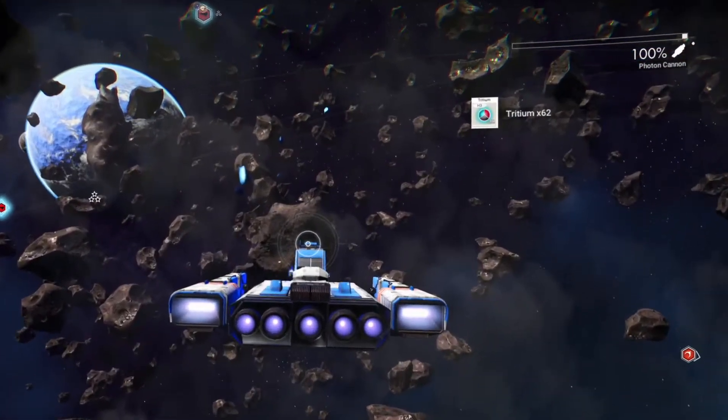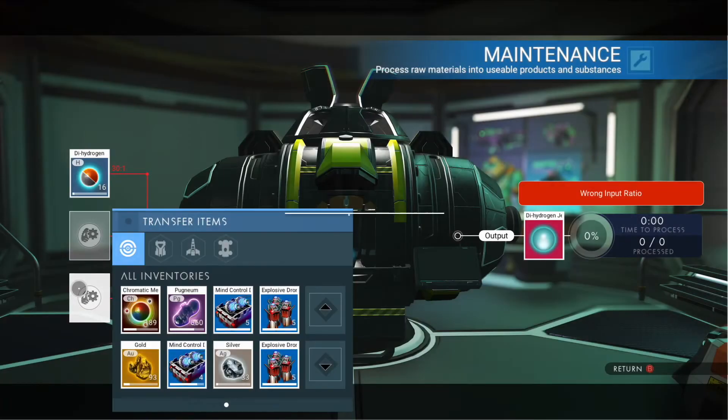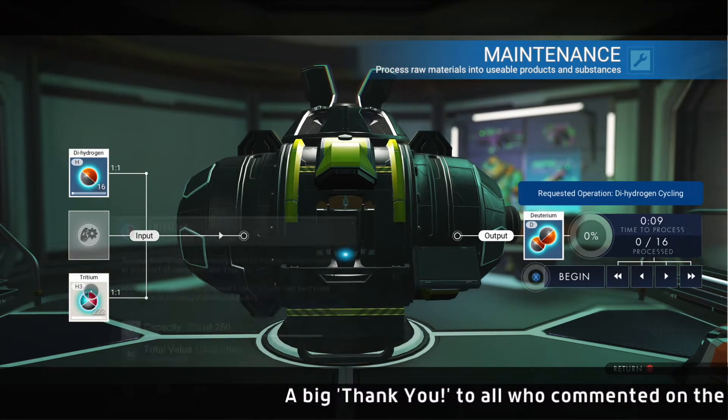As you can see, I mine the asteroids and I get tritium. After we get everything we need, we head back to our base. On the input side, you'll put dihydrogen for one input and tritium for the other one, and the end result will be deuterium.